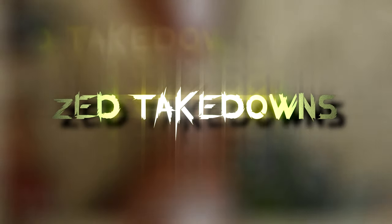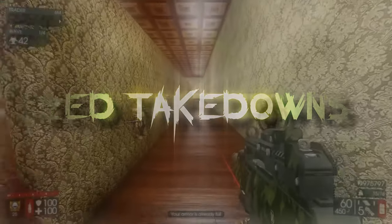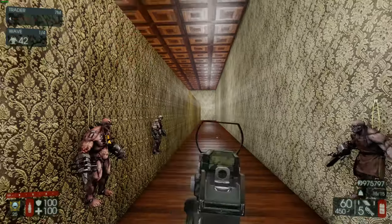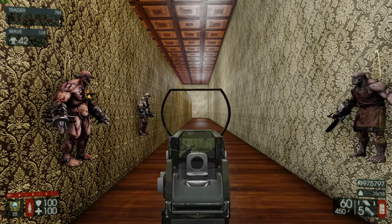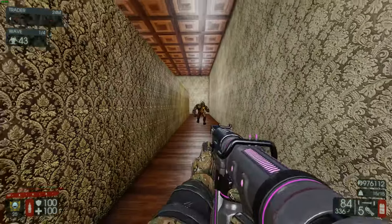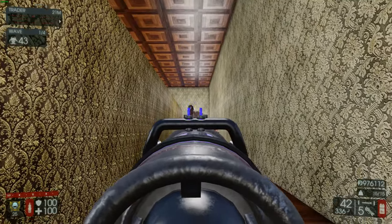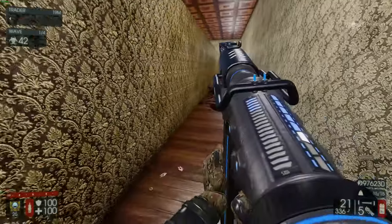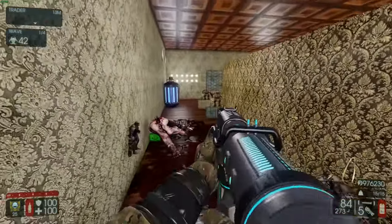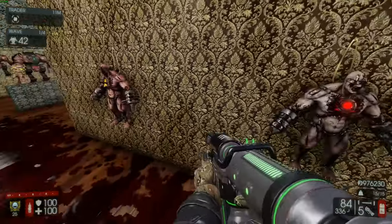There aren't really many tips or tricks for this class — it's very straightforward. Aim for the head. Hold down the trigger most of the time; you don't really need to tap fire. For Quarter Pounders you don't need to use flash bangs — just hold down the trigger and the stumble will do its job.